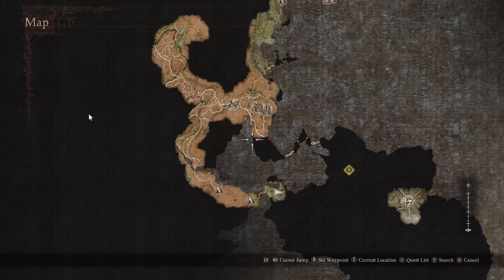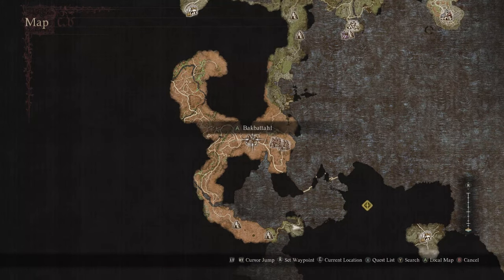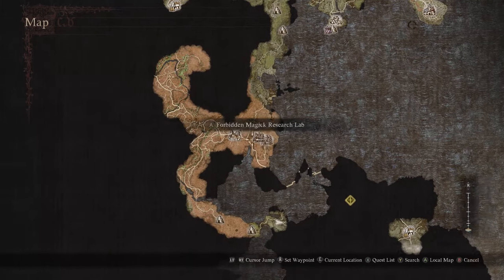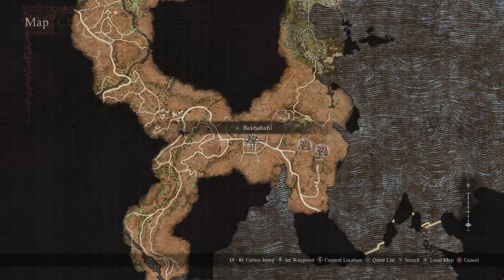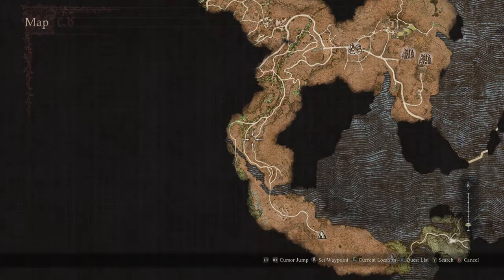So you're trying to get to the volcanic islands — we'll do this completely on the map. Here's a zoomed-out overview of the map. We're at Bak Patal. You may be trying to get through that large sealed door at the castle near Bak Patal, but that's not the route.